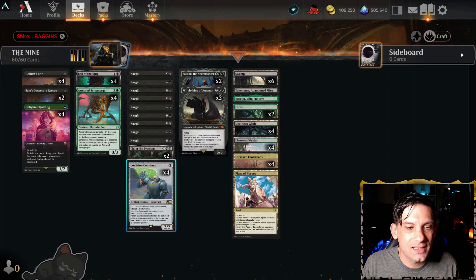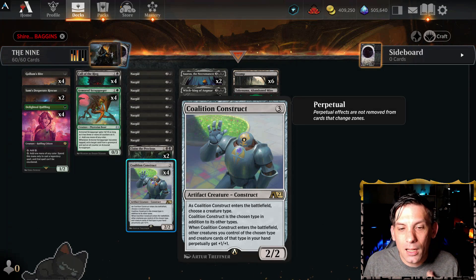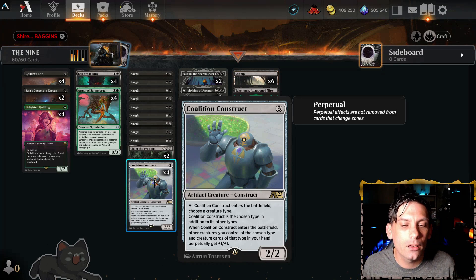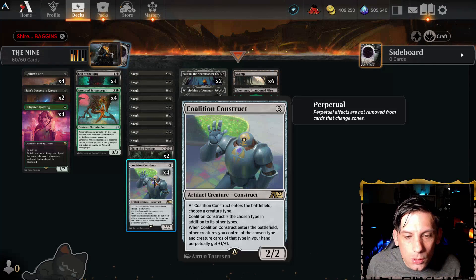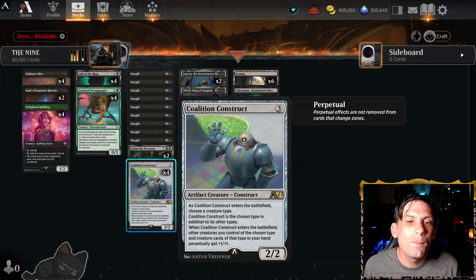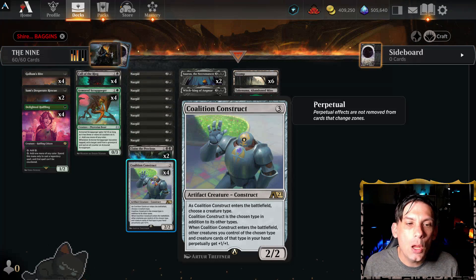We're backing up this concept with Coalition Construct, which is an alchemy card where for three mana you get a 2/2 artifact creature construct. When it enters the battlefield, you get to choose a creature type — it comes into play as that type. Other creatures you control of the chosen type and creature cards of that type in your hand perpetually get +1/+1. This is a way in alchemy to play another wraith that gets all of the +1/+1 counters from the Nazgul triggers, and it's also going to give all the Nazgul in our hand +1/+1 forever.